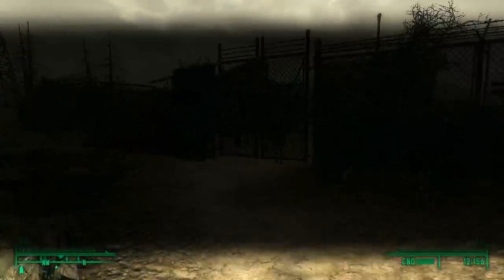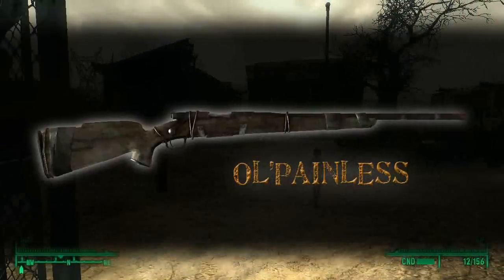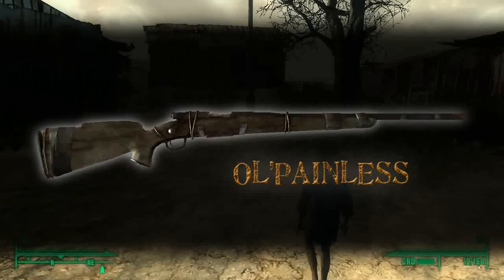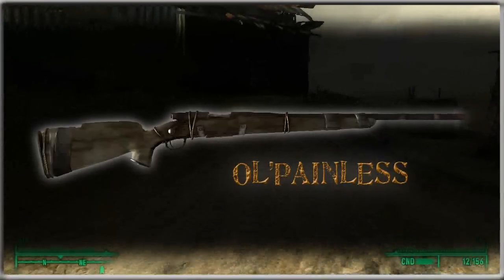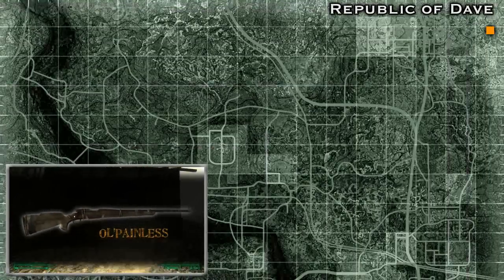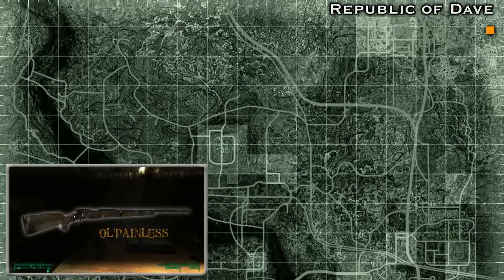The first gun is Old Painless, which is a primary choice for beginners. The reason is that it's a beefed up model of the hunting rifle, which is a very common weapon throughout the entire game. To get this gun you first have to go to the Republic of Dave, which is located in the northeast corner of the wastes — the very top right corner of the map. The rifle is located in a large building at the back of the compound.